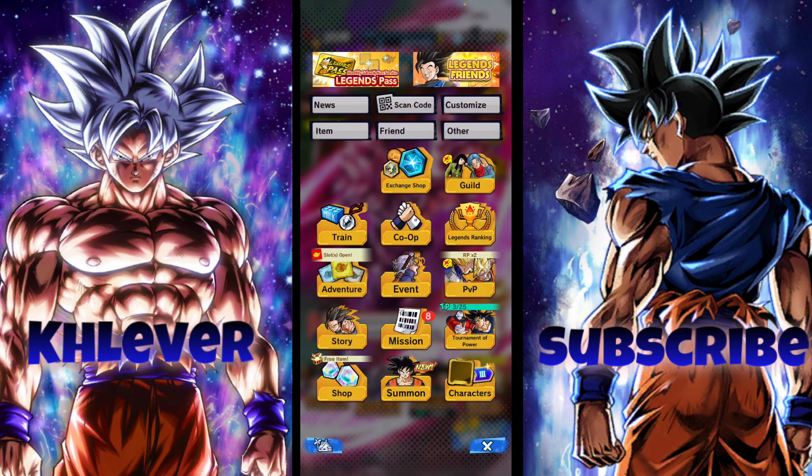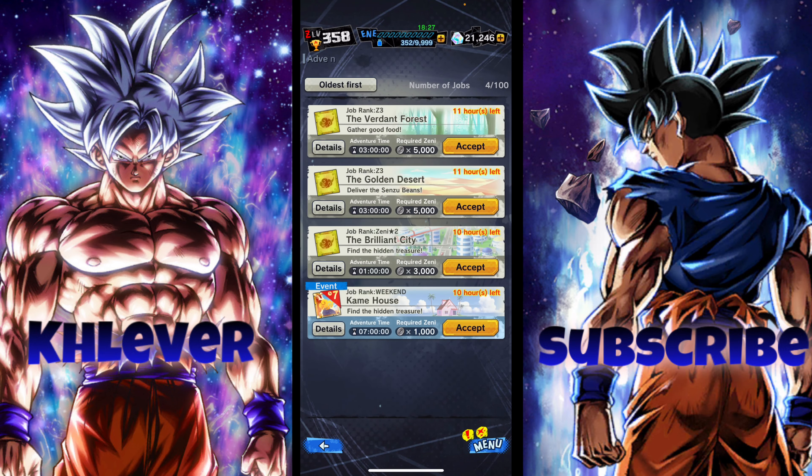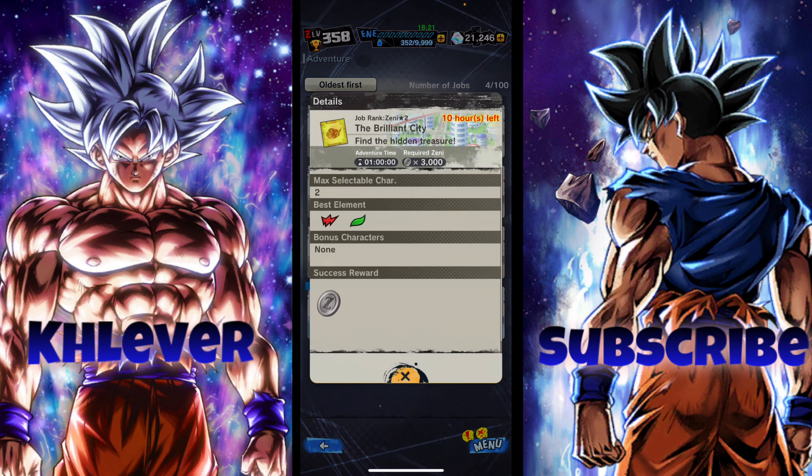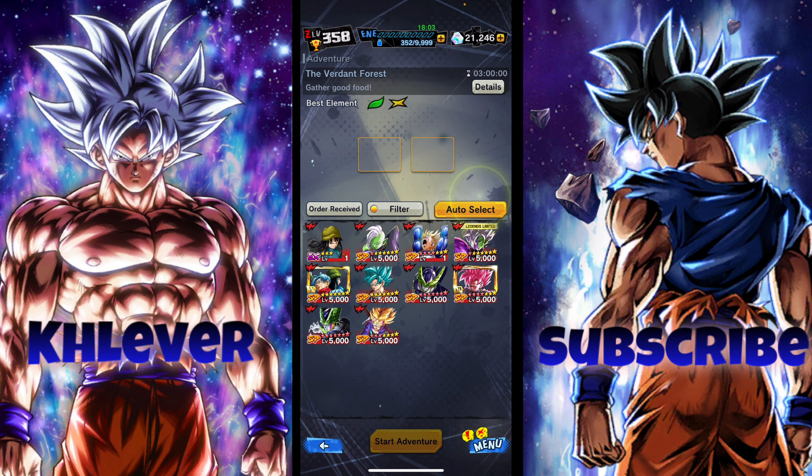For you guys that don't want to spend energy, you can also try doing these quests right here — they give you zeni too. This one costs 5,000 zeni, this one costs 5,000, and this one costs 3,000, but once you do them they definitely give you zeni and they reward you nicely for it.